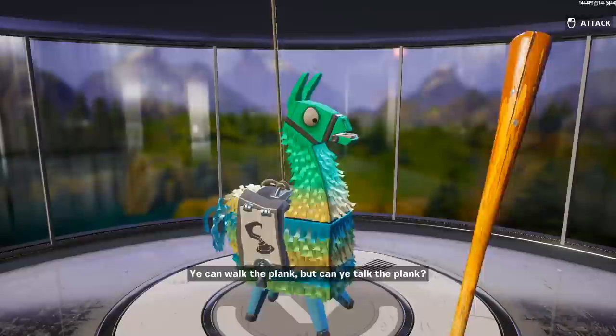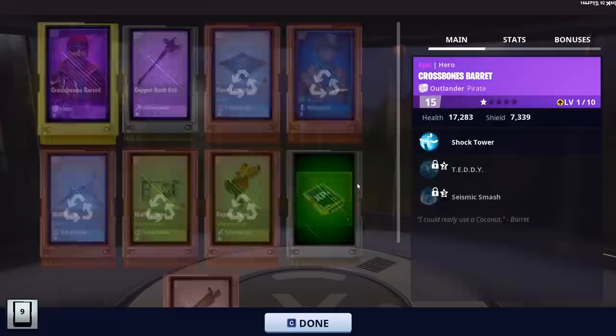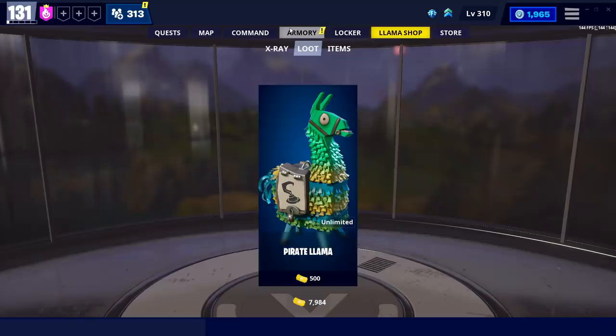Getting event tickets and buying the current llamas will be the go-to method. I'm actually going to spend some of my tickets and buy one on camera right now. When you buy these event llamas you can get a lot of different items — weapons, traps, defenders, maybe even a purple hero. I got unlucky here but you can also get survivors. If I mark these for retire, you can see I'm getting 125 manuals, 100 designs, 55 trap designs — very good returns. You usually get north of 200 manuals.